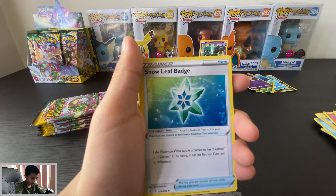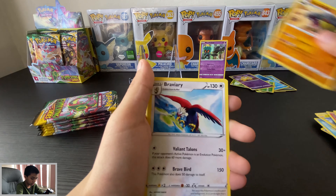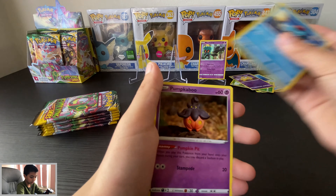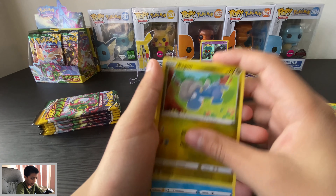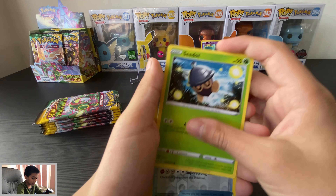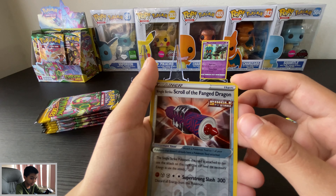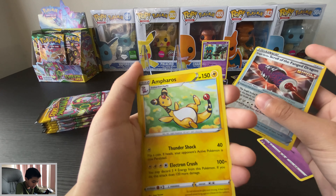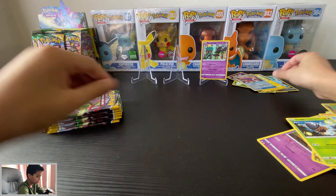Water energy — oh, what's this? Snow Leaf Badge, okay. Hippowdon, Braviary, Tentacool, Pumpkaboo, Bagon, Luvdisc, C-Dot. Reverse Skull of the Fang Dragon — that really does sound cool. And then Incineroar — whoa, cool texture, cool detail. Like it.